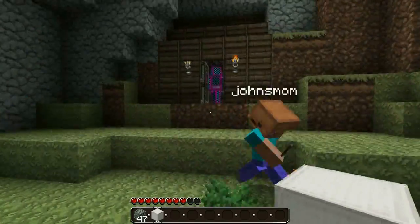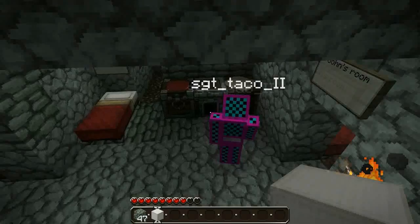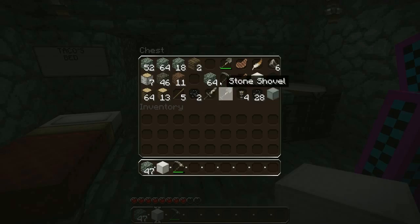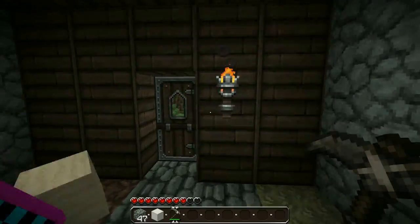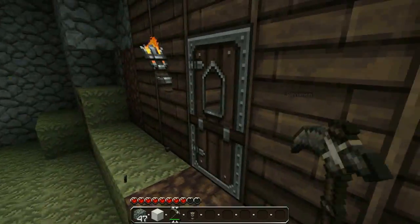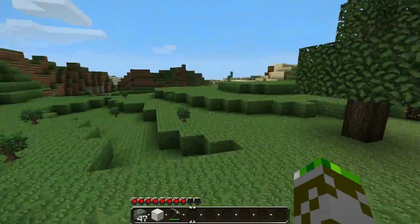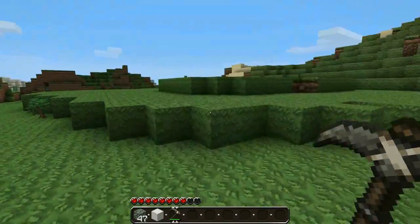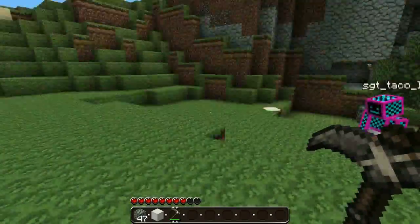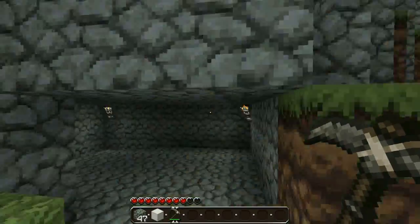I'm going to place some torches out front. Where should the first building be? I want to do, like, a hut or something over here — just like another base or something. Actually, I'll show you. There's a cool little plateau type thing, I'll show you in a second.